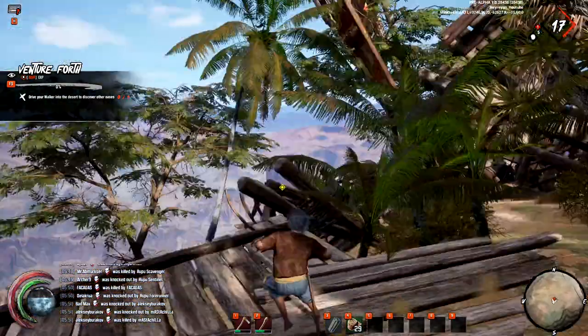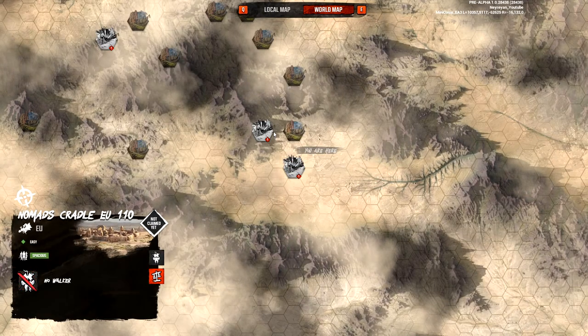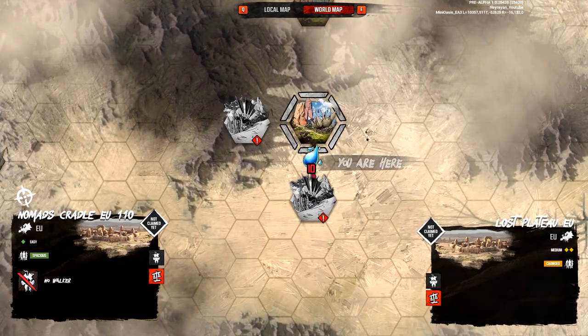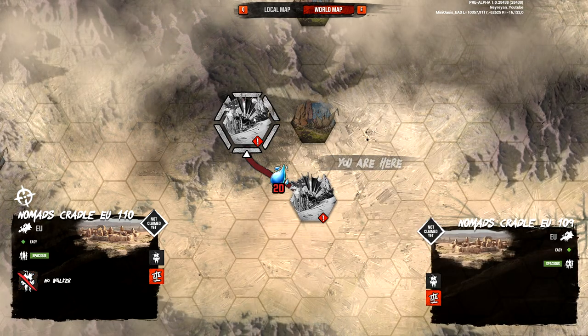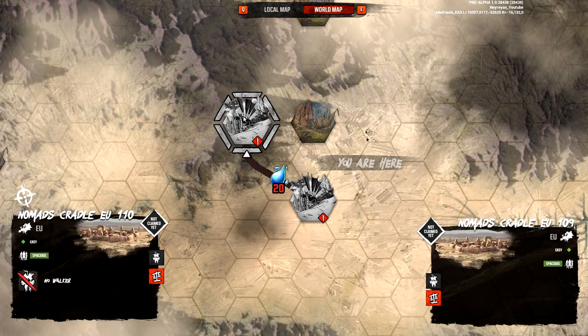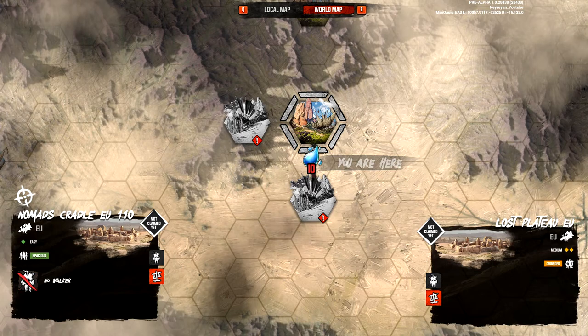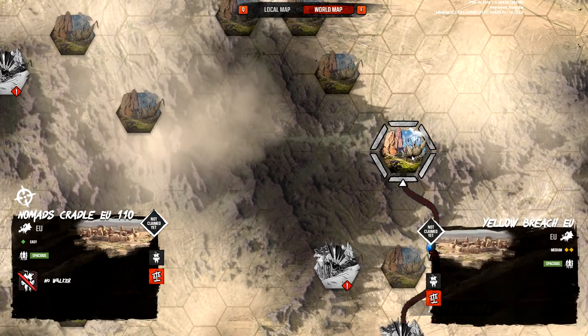This game has a unique system where if you go to the world map you can move to another oasis, but it's just like a normal server. So this is 110 EU, that would be 109, and cradle means it's a starting oasis, but you also have the option to go to the last plateau, which is an advanced oasis.